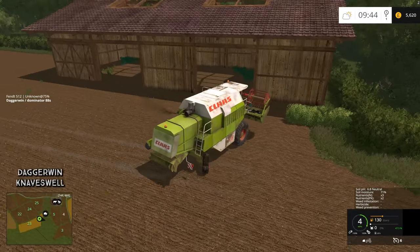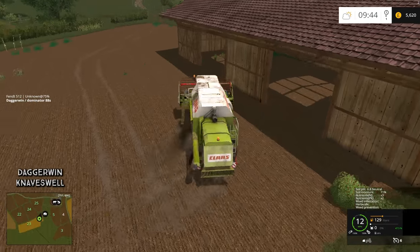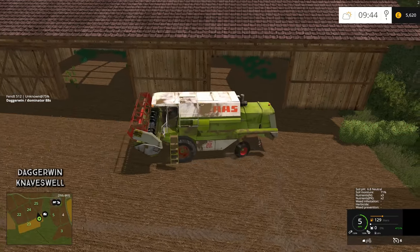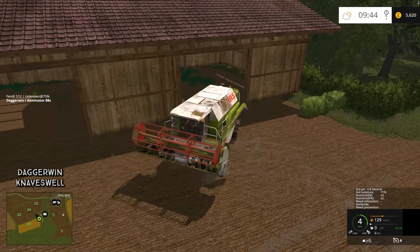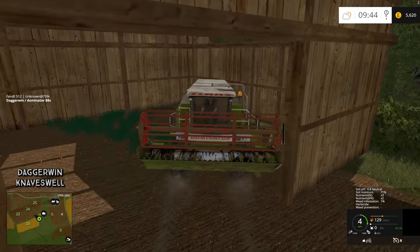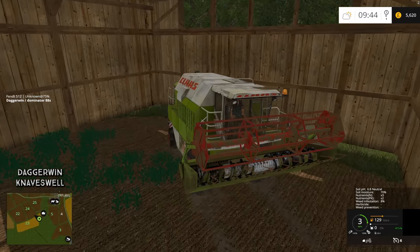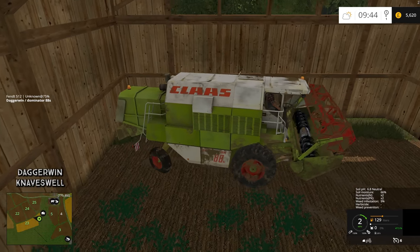We do now have some storage, finally. I'm going to put this into the shed, then get a seed drill and put a grass border around the shed like a track, and then it will separate it from the rest of the field. At least if the combine is in here and the header tips over, it won't be hard to get it back again.